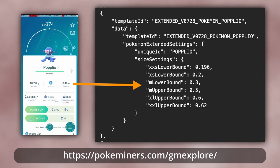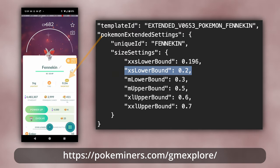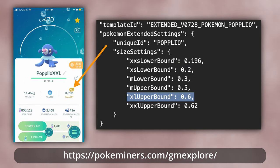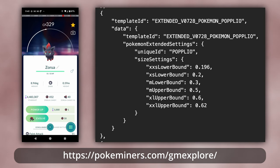The way XXS and XXL works for most Pokemon is that every Pokemon has a range of heights considered normal, XL, XXL, XS, and XXS, defined in the game's data with specific thresholds. If a Pokemon has a height lower than the XS lower bound, it shows the tiny message at the beginning of its encounter. If it has a height higher than the XL upper bound, it shows the huge message. For example, if a Popplio is less than 0.2 meters tall, it is tiny, and if it's more than 0.6 meters tall, it is huge. You might expect whether the tiny, huge, or no message is shown depends on whether the Zorua's height falls between the XS lower bound and the XL upper bound of the imitated Pokemon.